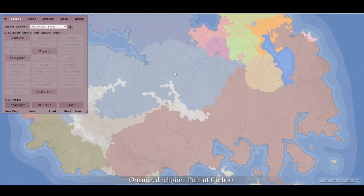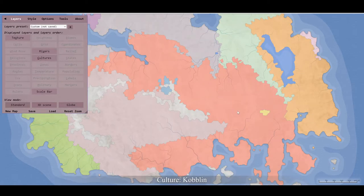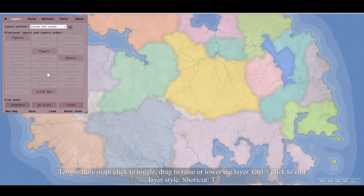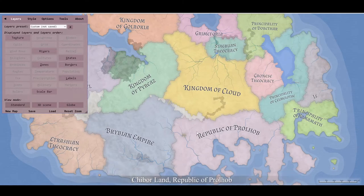You've got an organized religion called the Path of Cabon, other organized religions, a heresy, a sect - and you can deal with all of that. I intentionally left out Relief because it takes ages to load. Cultures shows the Coblins, the Yotum, the Dale, the Trowel - you can completely change all of these. States with labels shows all of the states, and you can turn on borders to see where they're all bordered.